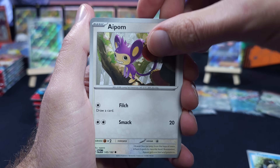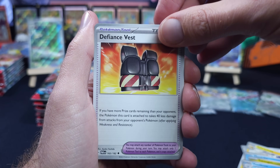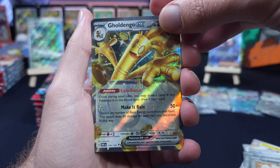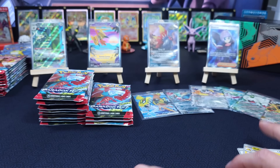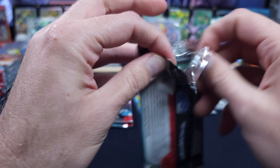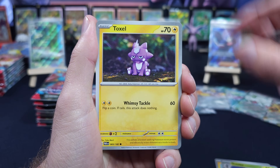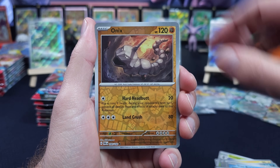Aipom, Galvantula, Mantyke, Tatsugiri, Vanilluxe, Defiance Vest, Swablu. I would have liked another illustration rare, but we'll take a Golden Goo EX. I have no problem going a little bit further — I do think we've got at least two more hits. We've master-set all of the regular cards in this set, just not the reverses, so we do still have some skin in the game opening packs. Techno Radar, Onyx, Flittle.